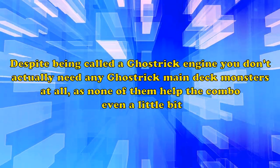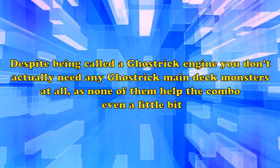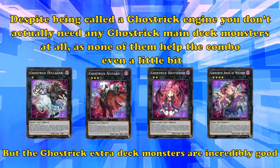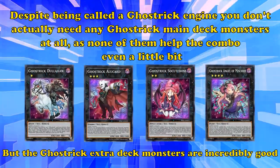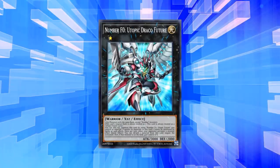Alright, and that's it for the Ghost Trick Engine. Despite being called a Ghost Trick Engine, you don't actually need any Ghost Trick main deck monsters at all, as none of them help the combo even a little bit. But the Ghost Trick extra deck monsters are all incredibly good. And if you have the free extra deck space and don't mind running a single garnet, you can easily gain access to Number S0 Utopic Draco Future, as long as your strategy supports level 3 or lower monsters. And as always, if you have any ideas for future videos similar to this one, please let us know down in the comments below.